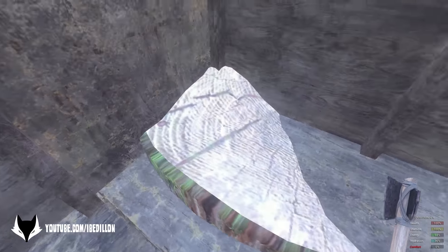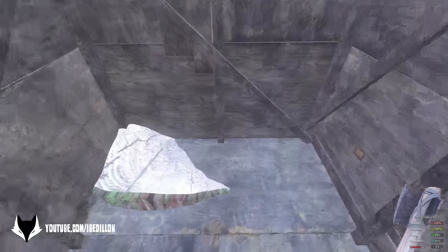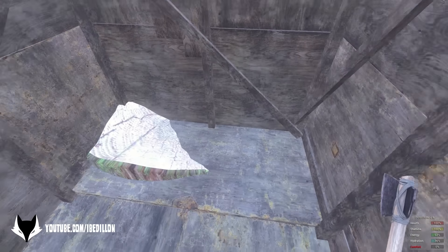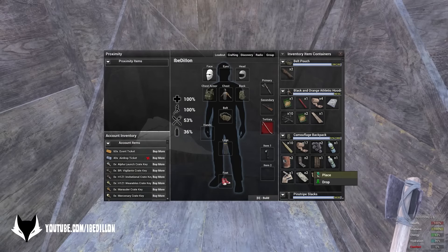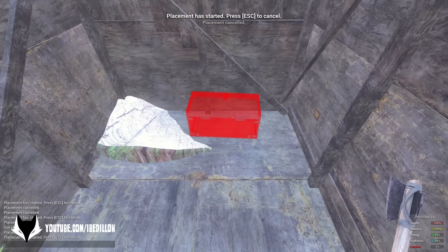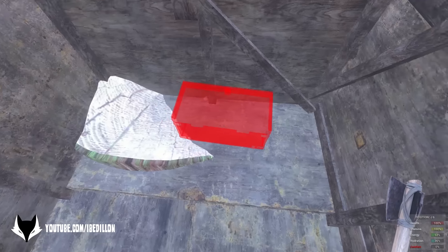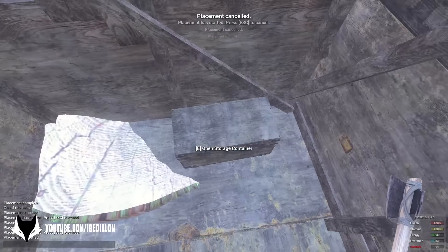This is a bad thing — normally you wouldn't want the trunk to come through at all, because that's going to prevent me from placing a chest. So I might have to scoot mine over a little bit and just hope that it's still covered. But if this happens, you might as well just restart, because you don't even want your chest sticking out even a little bit. So I'm just going to put it right here — believe me that when the tree grows back, it'll be covered.